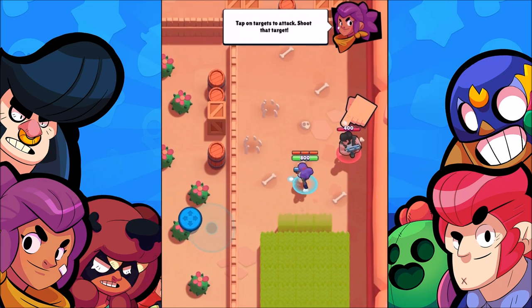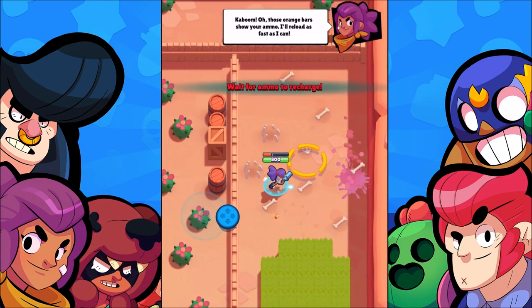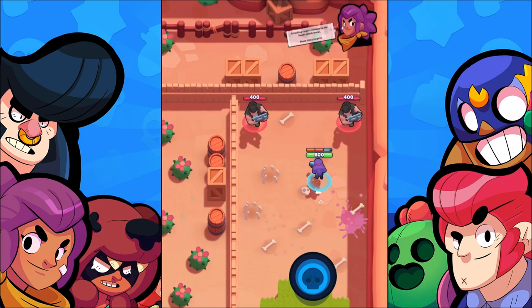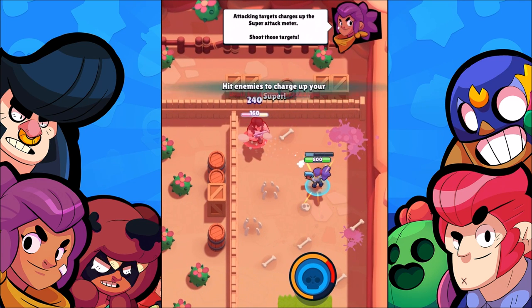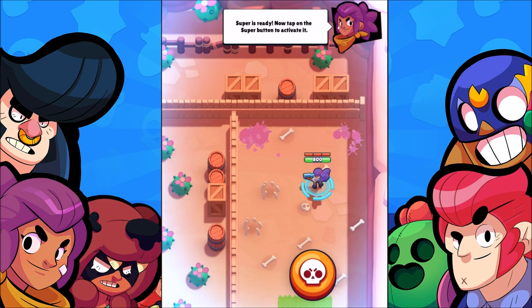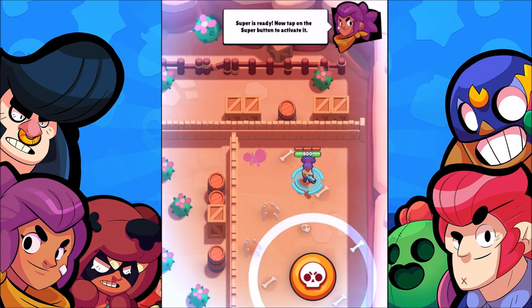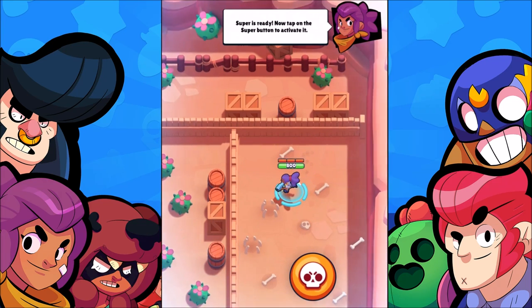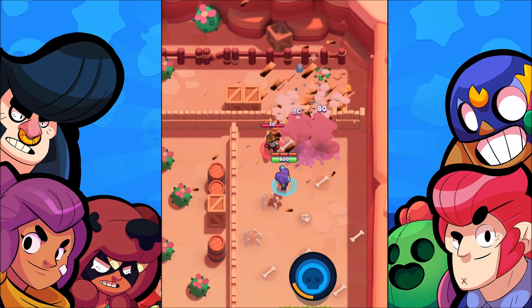Tap on the target to shoot — okay, we're shooting him. Important things to know right now: this is in beta, so it's not officially globally launched. It is only available on iTunes in Canada — iOS only — and it only has regional servers, so you might experience some lag.